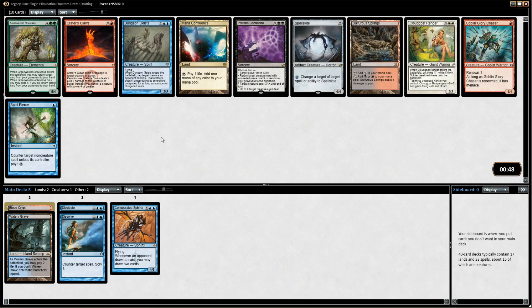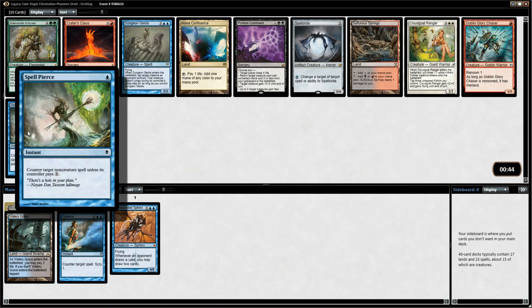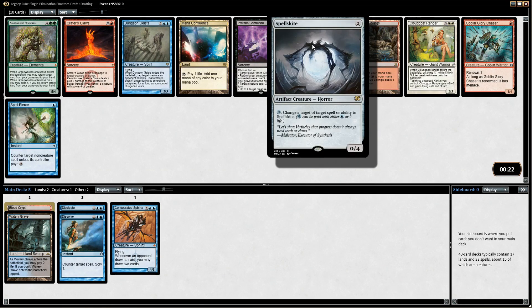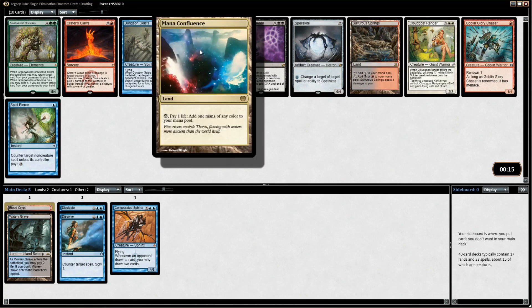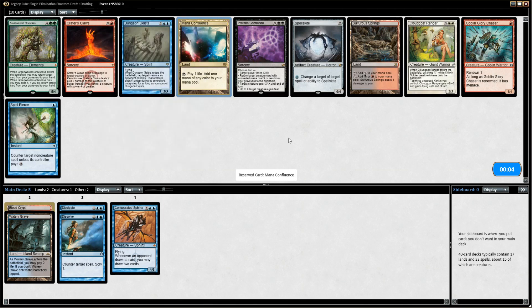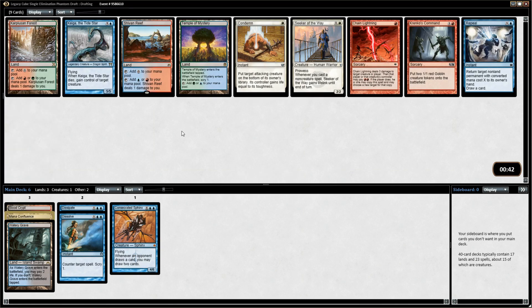Now we have Spell Pierce, which isn't bad — counterspells are a lot better here than in a regular limited environment. Cube is a very different way to draft. I probably don't take Spell Pierce here. Negate is great; Spell Pierce is a bit mediocre, too situational. The two mana is something people can fairly often play around. Spell Skate's not bad — it does counter certain combos. People have Splinter Twin combo in here, so Splinter Twin plus Deceiver Exarch is a problem. Mana Confluence is decent fixing, as is Sulfurous Springs.